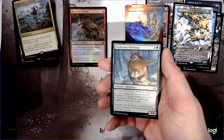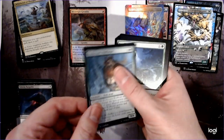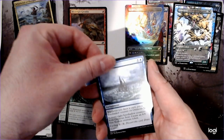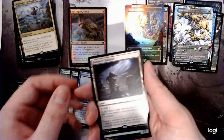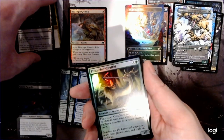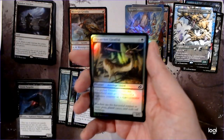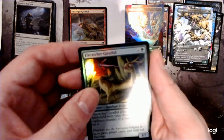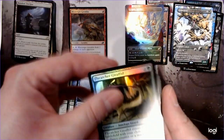Our Exuberant Wolfbear lets you switch power and toughness. Another Ivy Elemental, Ominous Seas, another Bonder's Enclave, and a Flycatcher Grif. Look at that art — that guy is just killing that flying bug of some kind.